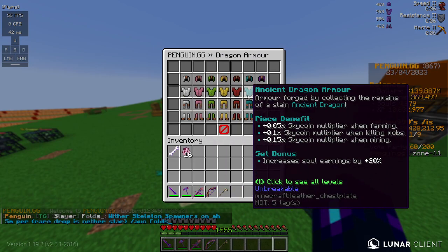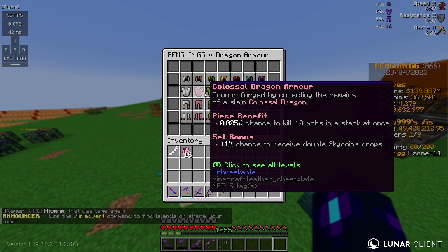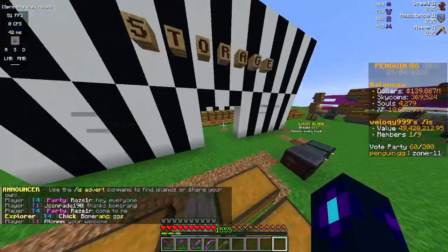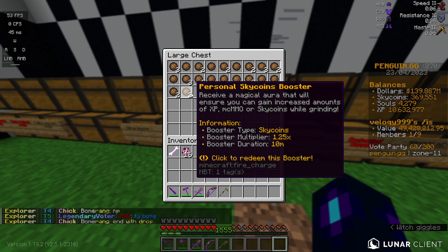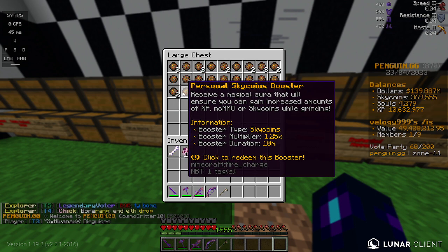Some dragon armor — I think ancient dragon armor — gives you a sky coin multiplier while farming, killing mobs, and mining. Not trees and stuff, I don't believe those do anything for it. Also, you can get some boosters; there are personal and island boosters. Personal is just for you, island applies to all people on your island.